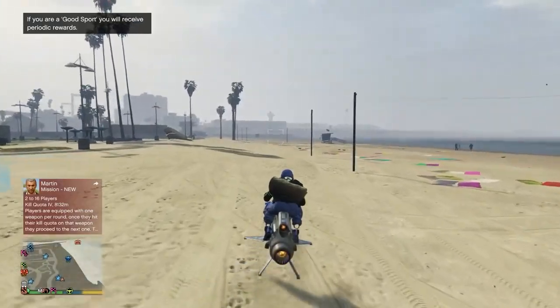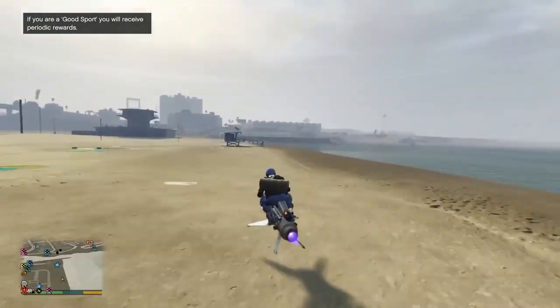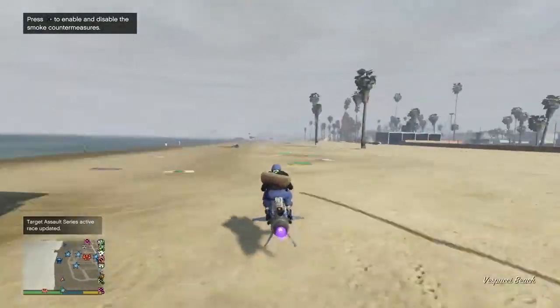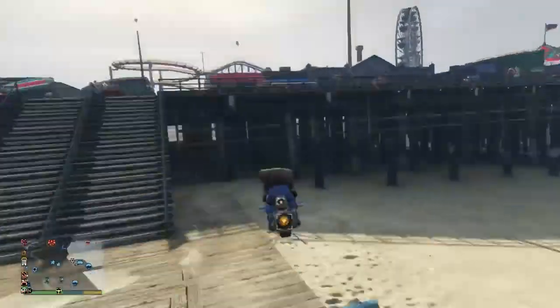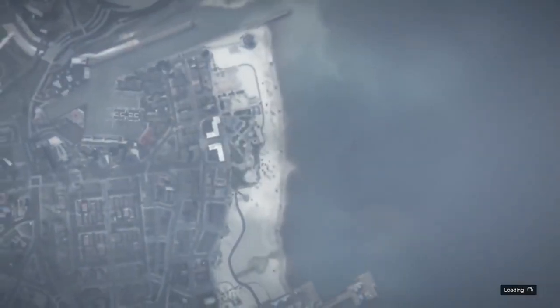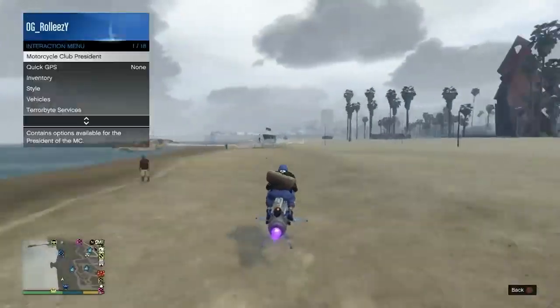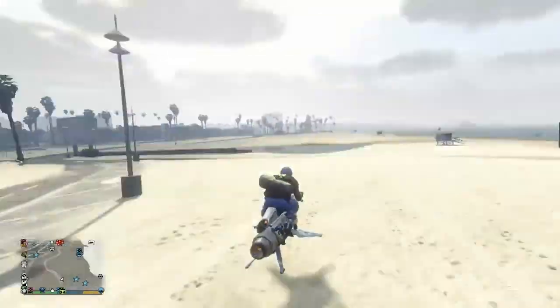The hardest part about insuring the Lifeguard Blazer is actually finding it first. I'm in an invite-only session here. You can ride a Mazer, a Presser, a bike, or a blazer — just go up and down the beach near the pier where the Ferris wheel is. Look towards the first two lifeguard posts; that's where the Lifeguard Blazer will spawn. Make sure you're looking during the day.